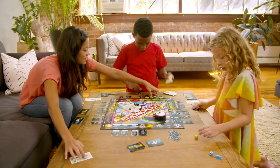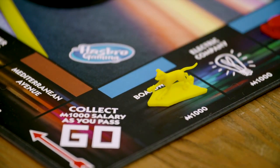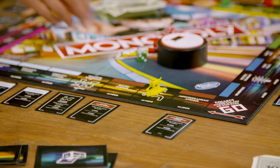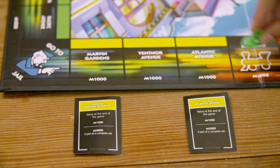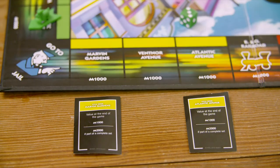Now let's talk about how to buy. Everyone rolls their die at the same time. Move your tokens clockwise for the number of spaces indicated. Follow the rules for that space. If you land on an unowned property and want to buy it, throw one bill into the bank and take the title deed card. Then keep rolling, moving, and buying. And if you land on an owned property, just keep going — roll again. Rent is free here. You don't need to pay.